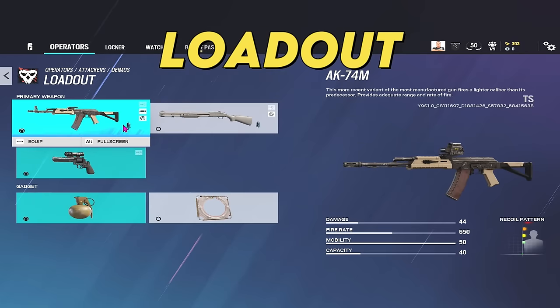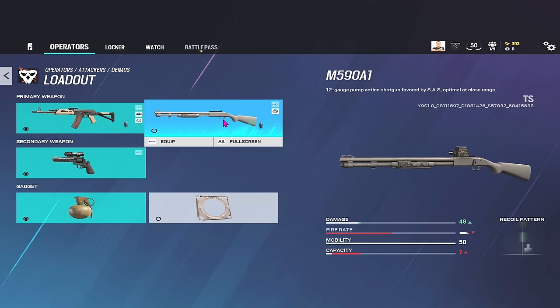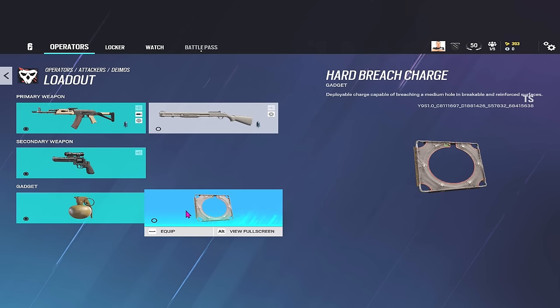Deimos has access to the AK-74M, which is the same rifle that Nomad has. He also has the M590A1, which is the same shotgun as Smoke, Mute, Sledge, Thatcher, and Warden. He also has the .44 Vendetta, which is a brand new gun to the game. For secondary gadgets, he has frags and hard breach charges.